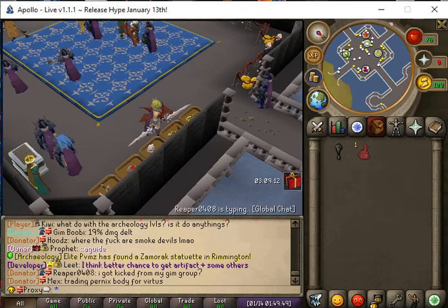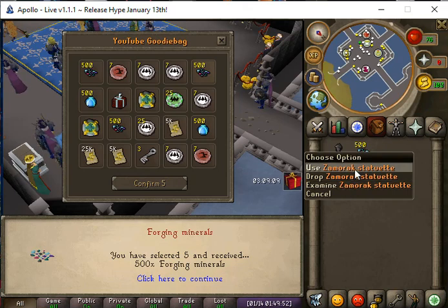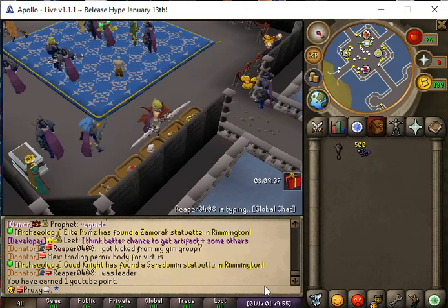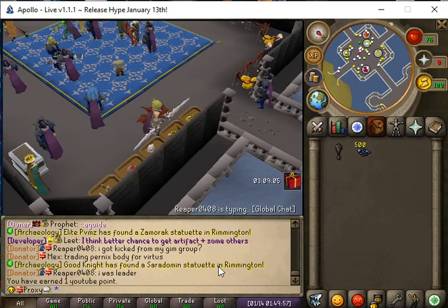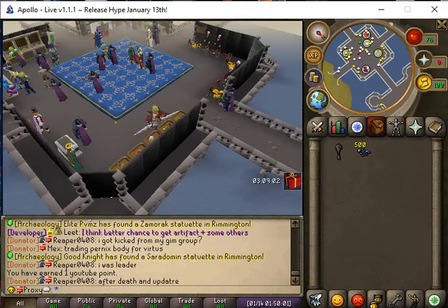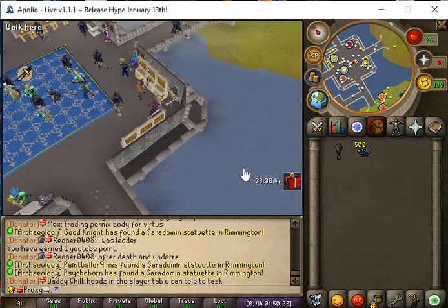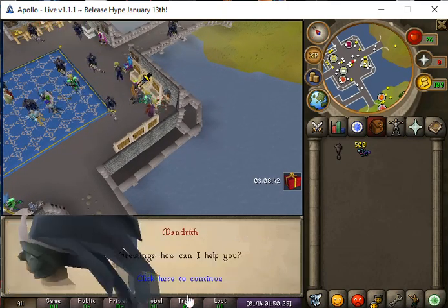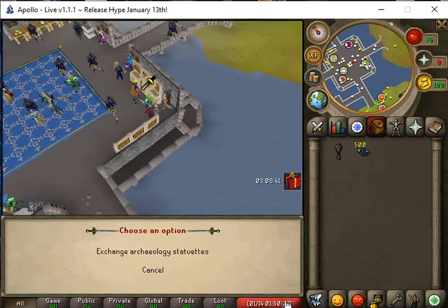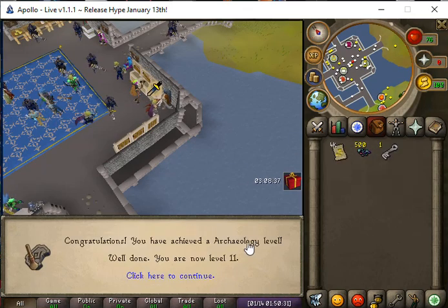What's up guys, we are back with another video. We have a YouTube goodie bag from the colon-colon YT system and we got a Zamorak statue — you see these people finding them in Remington. We have to go to the Maradon and use this statue on Mandreth to talk to them, exchange, and we will get some cash and a lucky key.